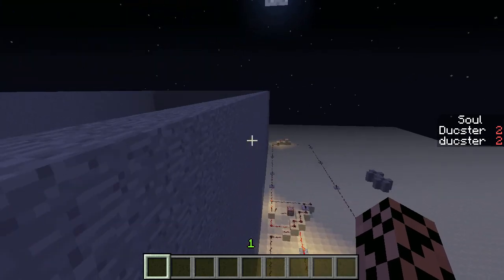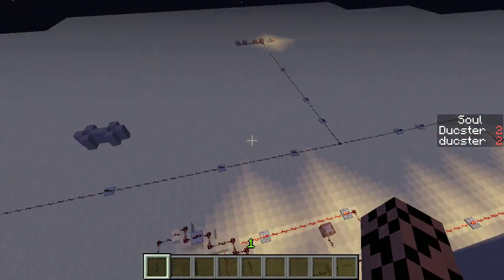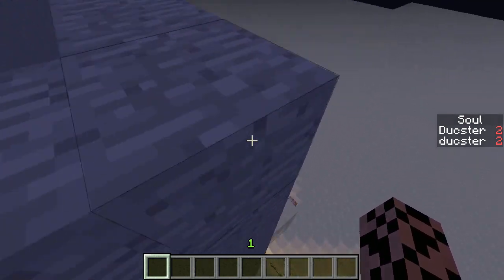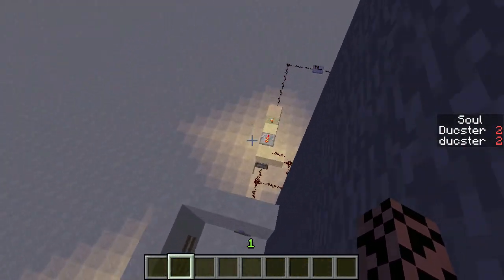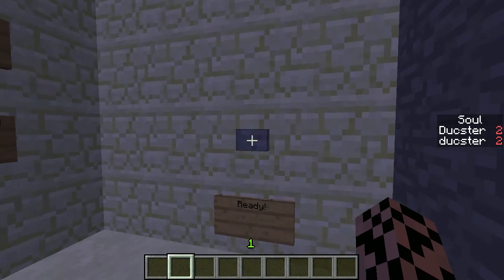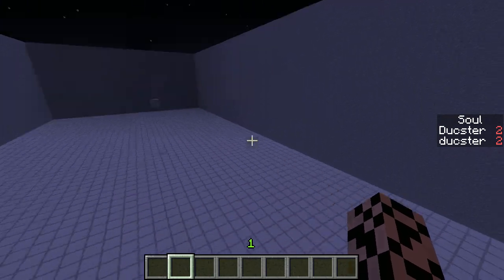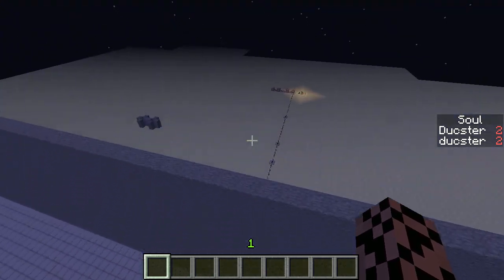Once you have all your stuff and you're ready, you come over here and press this ready button. When the other player also presses the ready button, all of this redstone — it's not actually that complicated — gets triggered. You get teleported into the arena: one player appears on one side and the other player appears on the opposite side.